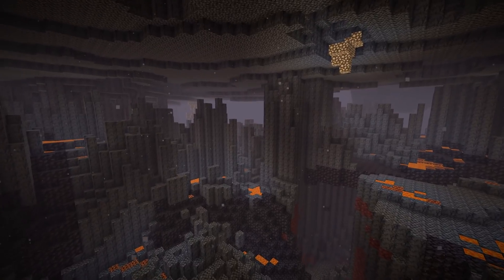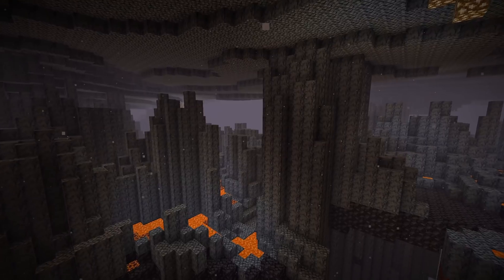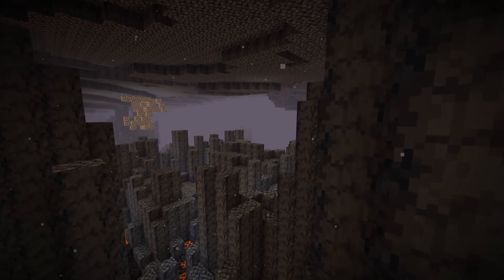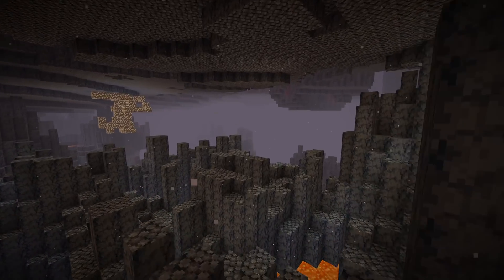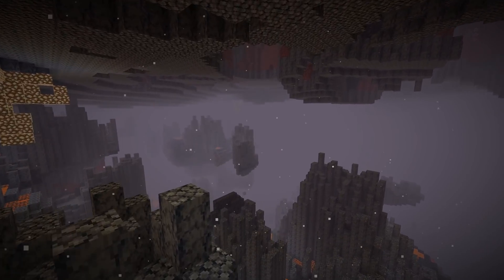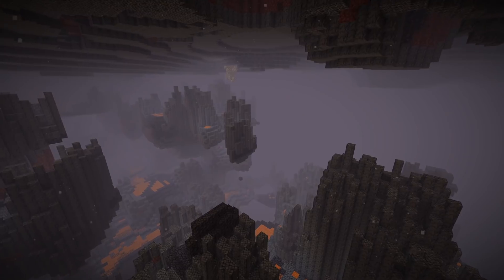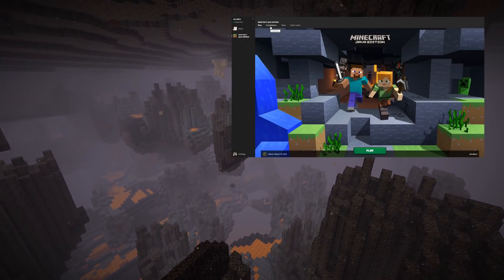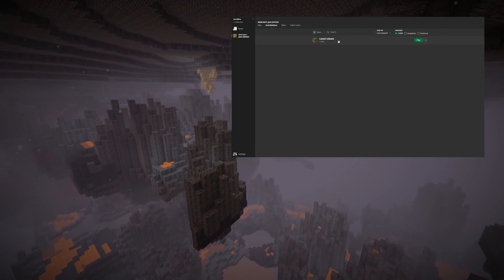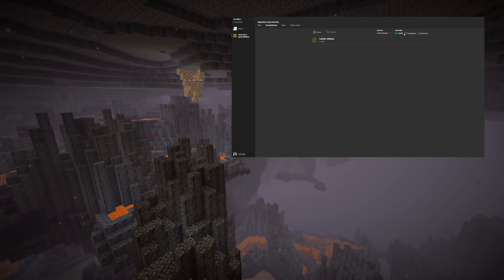Those were all the changes in Minecraft Snapshot 20w17a. If you want to try this version out, keep in mind that snapshots are testing versions and less stable than regular versions, so do so on a backup of your world or on a separate test world. Remember, any world that you upgrade to a snapshot can never be downgraded to a previous version again. If you want to try this out and don't know how, click on the link in the card on the video or in the video description — that'll take you to a tutorial video about how to get and play the latest Minecraft snapshot.